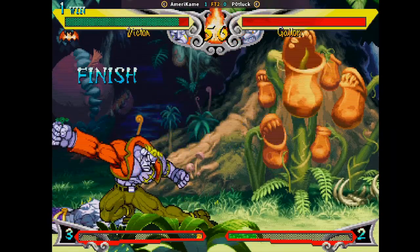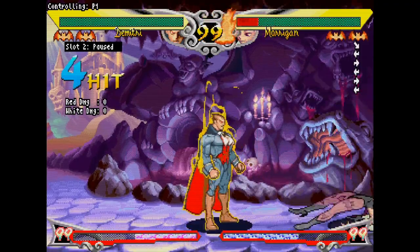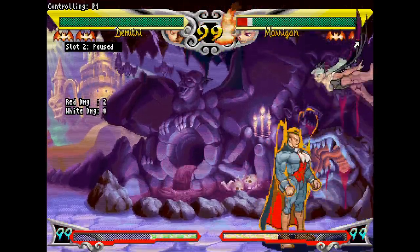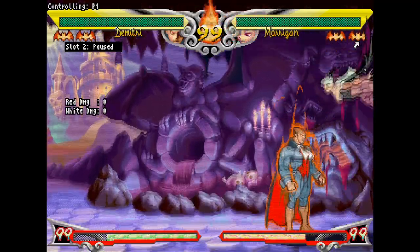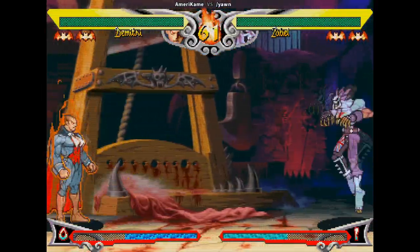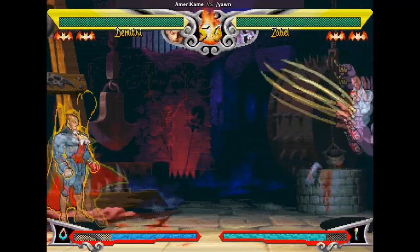There are two types of damage in V-SAV: red damage and white damage. Red damage is permanent and unrecoverable, but white damage will regenerate over time as long as you don't get hit or block. Moves tend to do about twice as much red damage as white damage. If your opponent can avoid you for even a few seconds after you land a combo, they can recover a good chunk of the damage. However, if you run out of green life, regardless of any white life left, you will lose a bat. This highly incentivizes constant pressure and relentless rushdown.